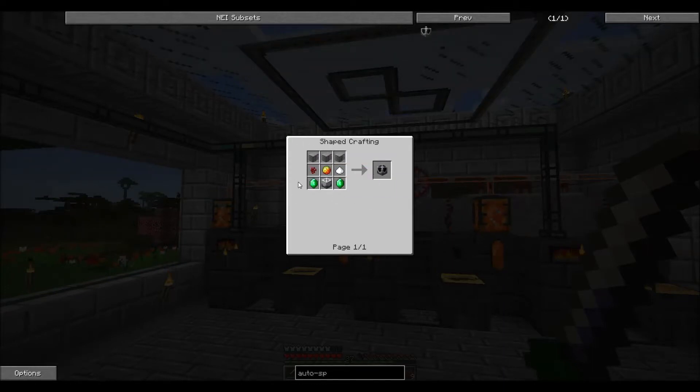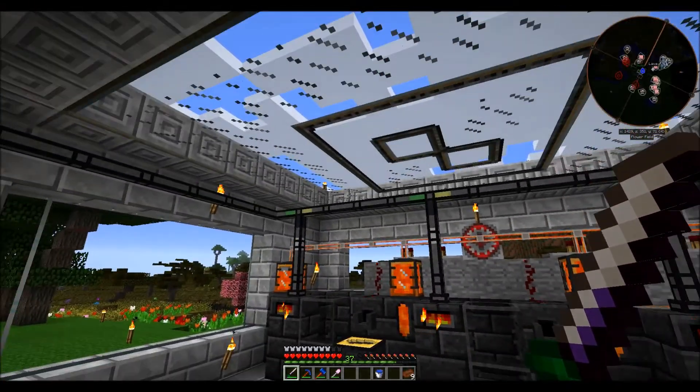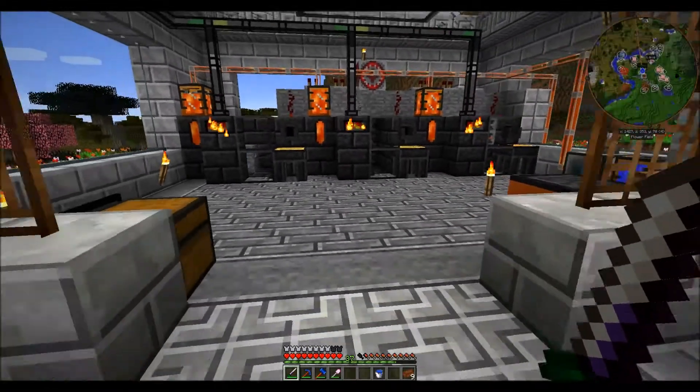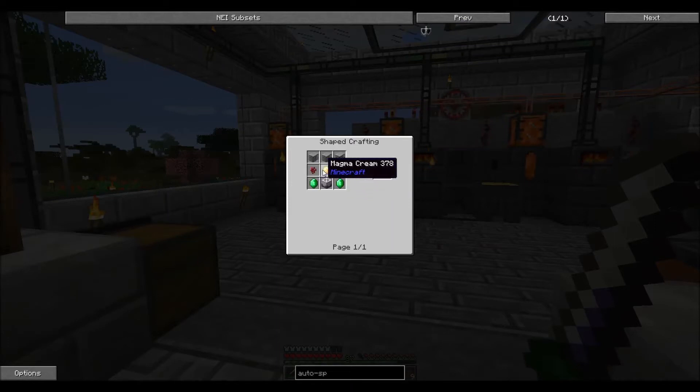The auto-spawner will automatically spawn Endermen that we can then kill. There are several interesting ways we can kill them, and one I really like is right in front of us, which lets us use more Tinker's Construct. Basically you suspend an item spawner above a rather large smeltery, then you drop the Endermen into the smeltery where they melt away and die, leaving their Ender Pearl drops, and they also leave Resonant Ender which you can use for mostly Thermal Expansion things. So that is what I would like to work toward - we'll probably be working on getting all the supplies for the next several episodes.